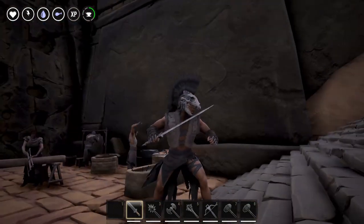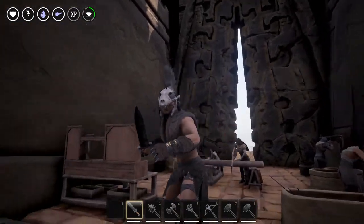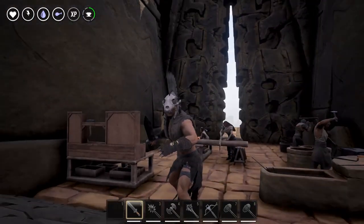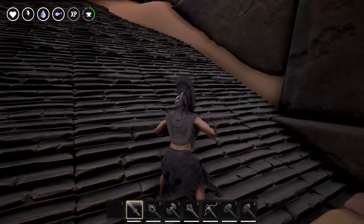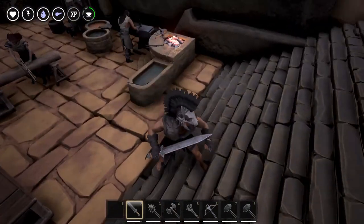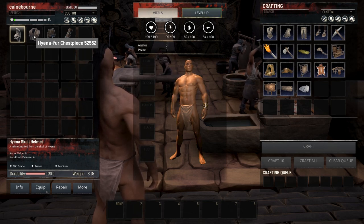The end product looks really cool. It's that mohawk you've been seeing some of the NPCs wearing, with that skull. Some cool Wolverine-esque claws, a nice little fur vest, and the kilt — or skirt or pants. For those interested in the stats: the helmet has 14 armor value, 6 knockback defense, 190 durability, and 3.15 weight.